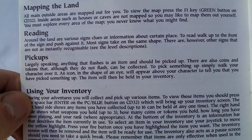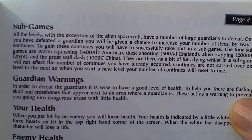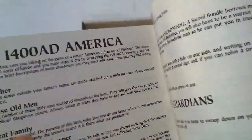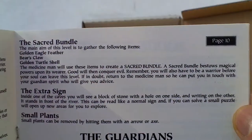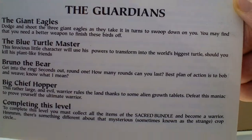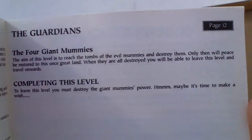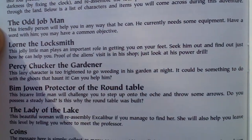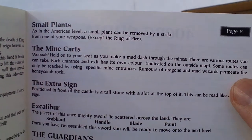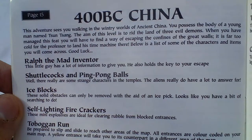You always start in America, but then you can choose which way you will continue — what will be your next step. In the end you have to travel through all four lands, of course, but you can choose the order. The locations are ancient Egypt, medieval England just after the fall of the Roman Empire, and ancient China — so it's actually ancient China, not medieval China.